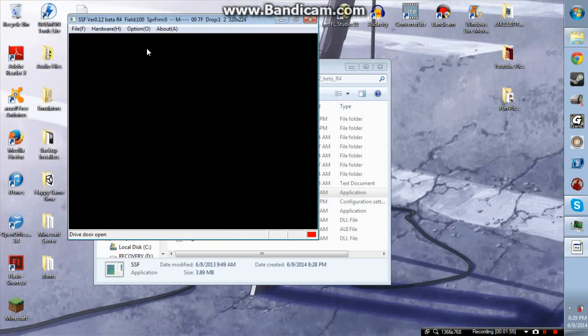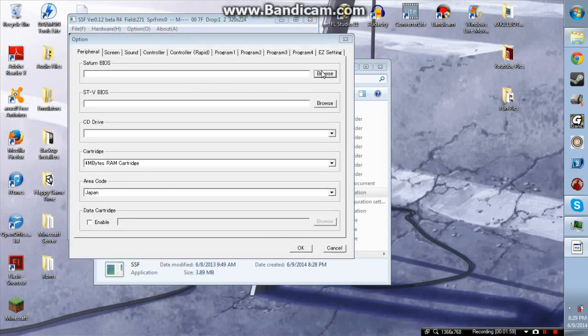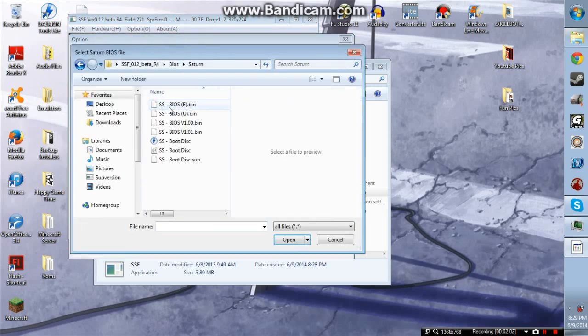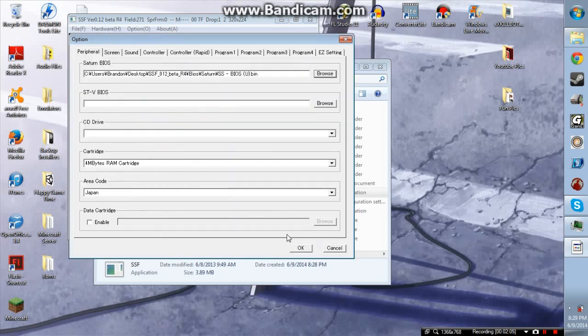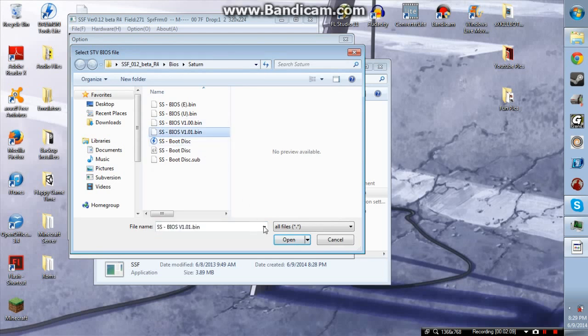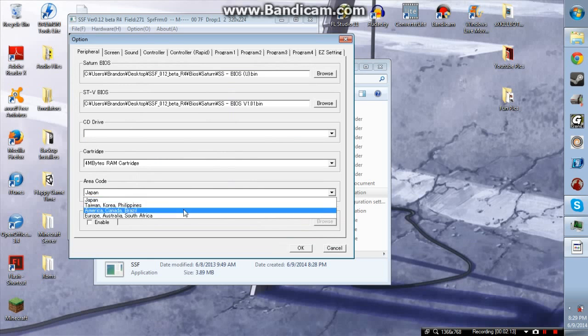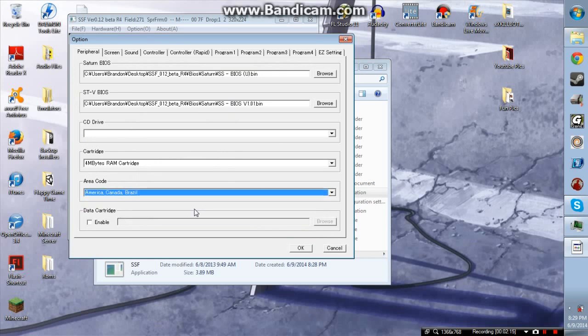Now we have this. Don't worry about anything else — we're just going to Options for now. Your Saturn BIOS are gonna be in here: SS BIOS U. STV BIOS is gonna be this one. CD drive — don't worry about that, we can't do that yet. I'm gonna change this to America because I'm in America.